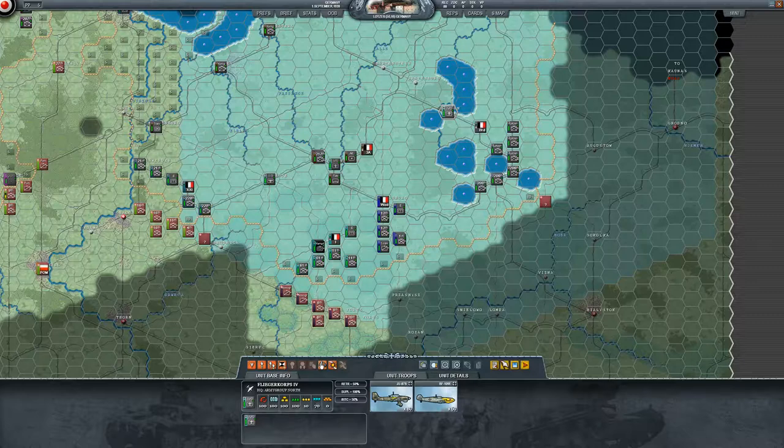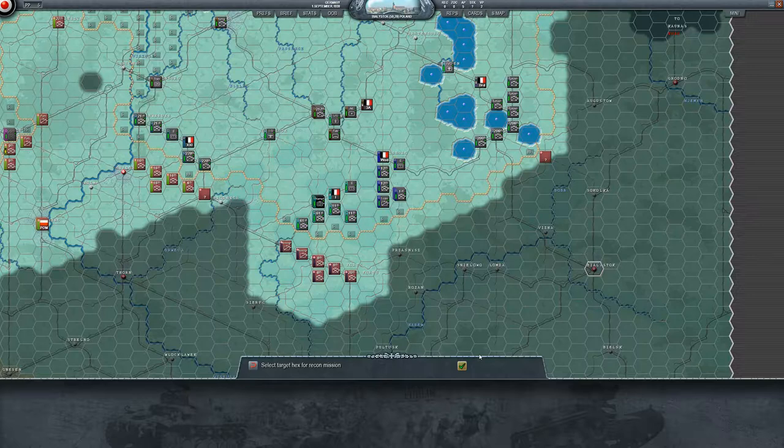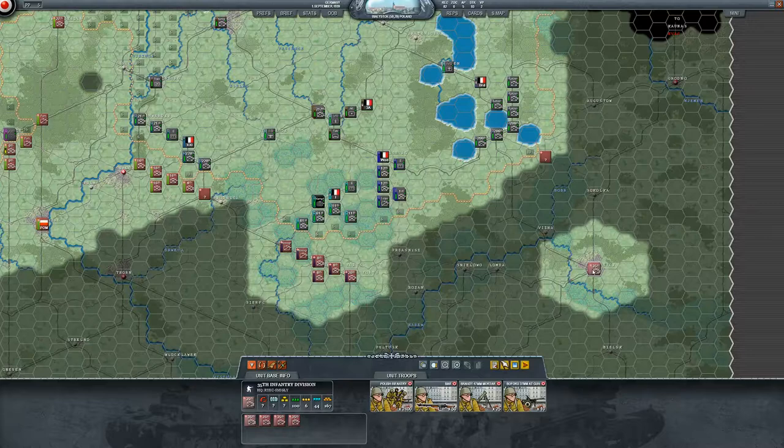Let's grab this unit for recon and recon here — oh, I can't reach there, but these guys can. Oh yeah, perfect! And they have a bunch of units there — look at that. That's some pretty good intelligence.